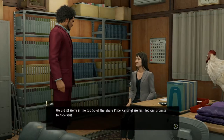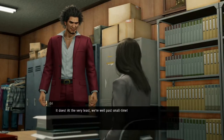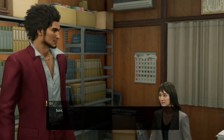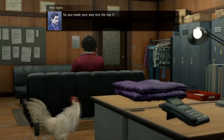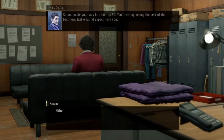Hello and welcome to another Yakuza: Like a Dragon 100% trophy guide video. In this video we're going to talk about the New Digs trophy, which is based on Kasuga and Eri taking their business to the Ichiban Holdings building from the previous little shop that they used to own.